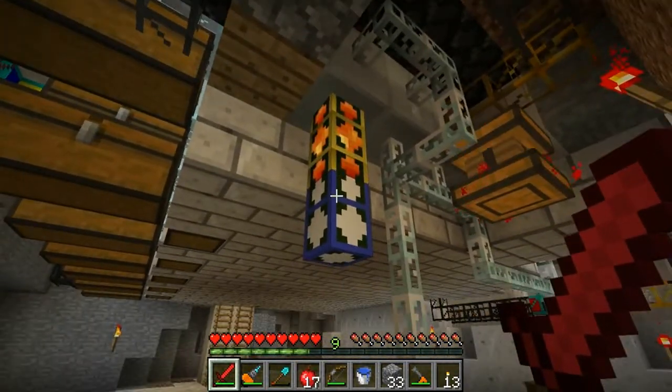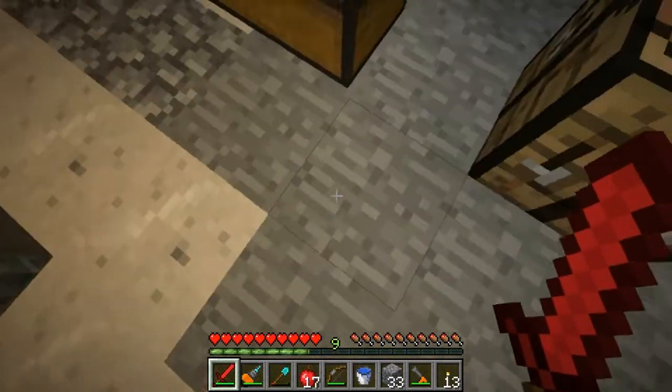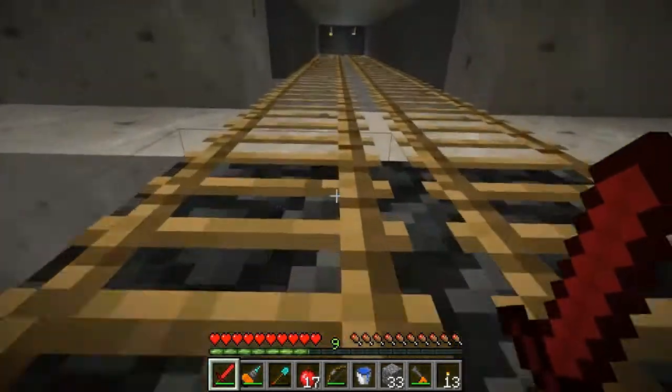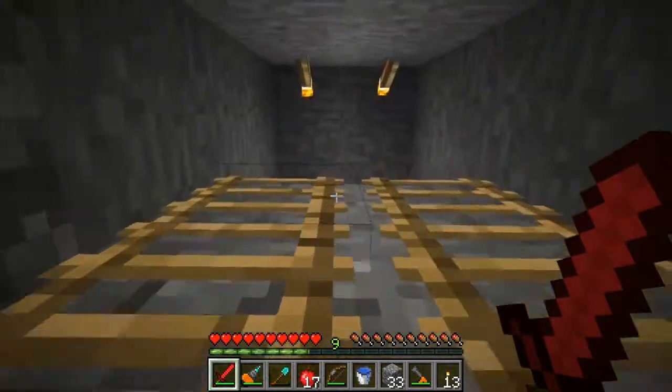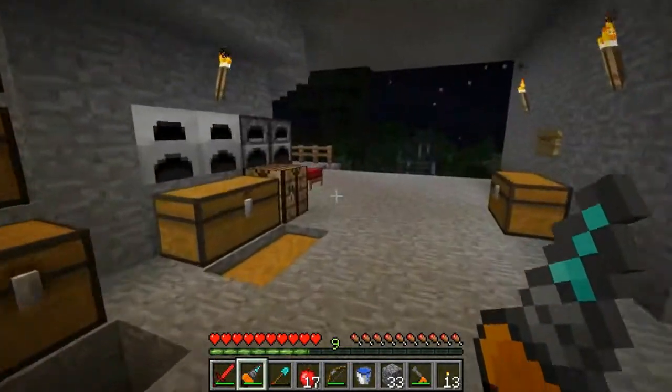So basically I moved the wireless teleport thing — it's down there somewhere near the mine, because there's a ton of lava down there and it's not too far away. I figured that would be a pretty safe bet.